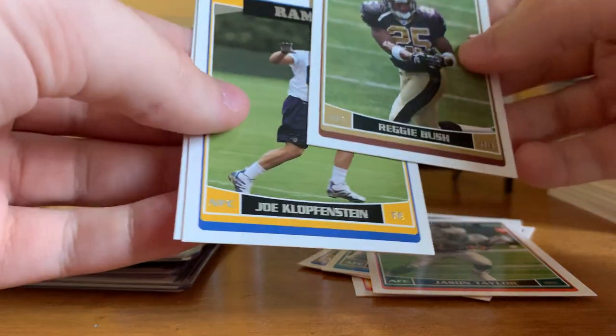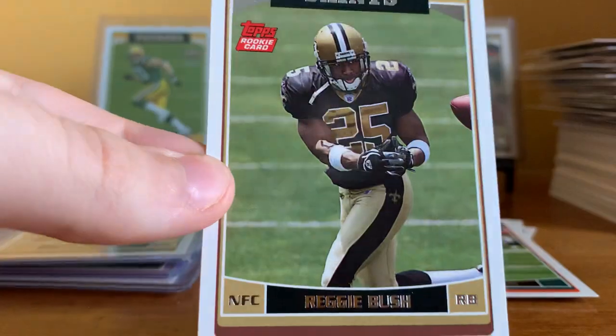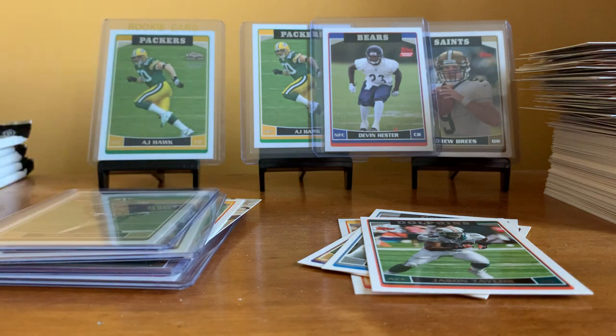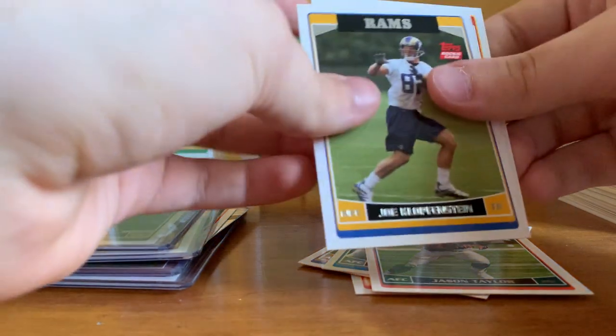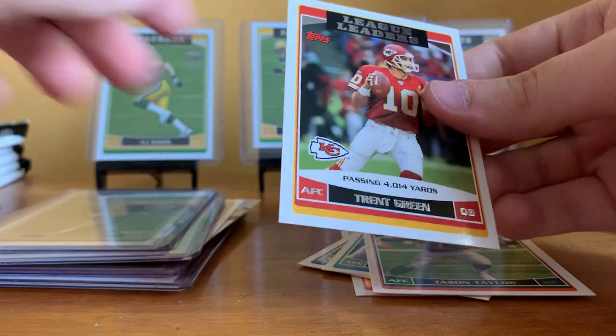We got Reggie Bush! I don't know which one is the variation, but I'm assuming it's probably not — still going to top load it regardless. Joe Klopfenstein and Trent Green league leaders.